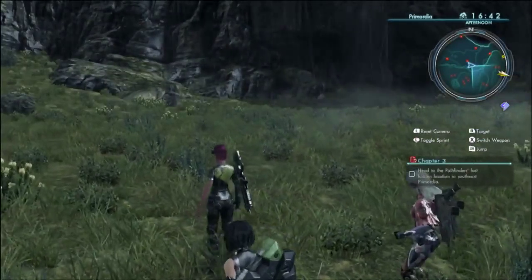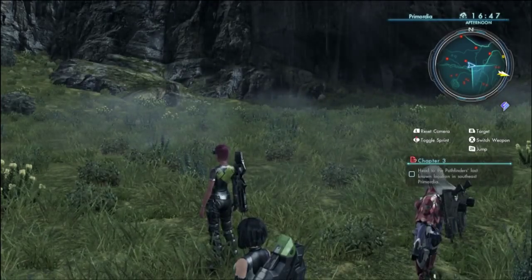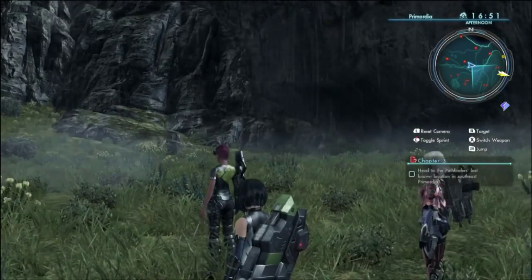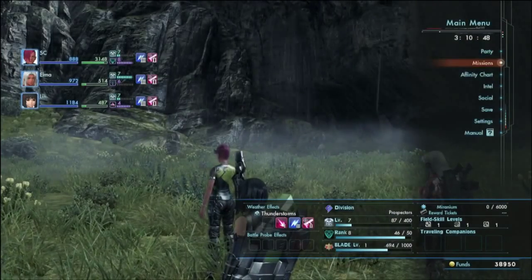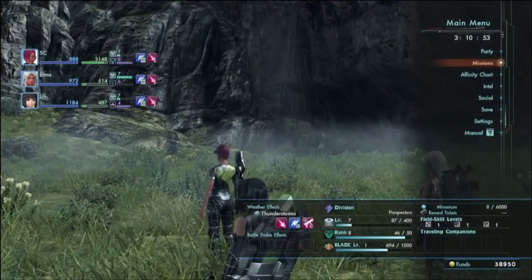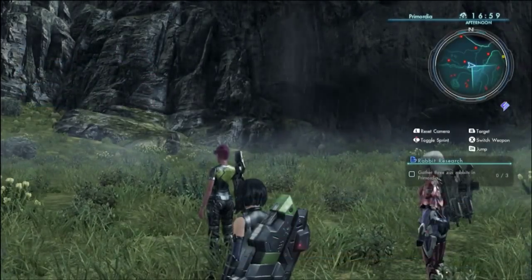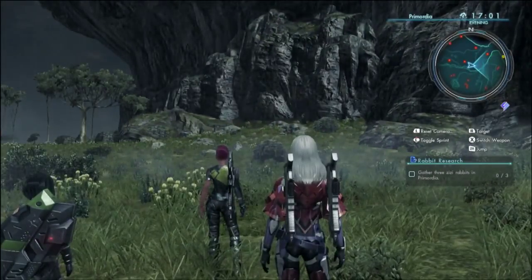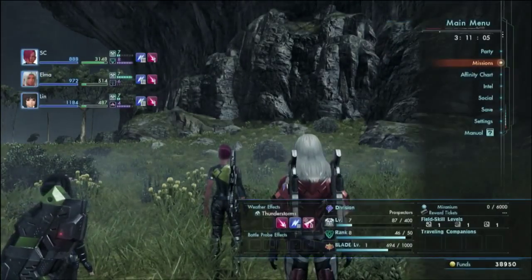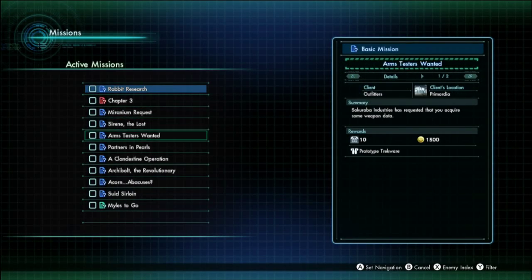We still need to find - hold on a second. Oh, now the thing changed, the mission. Wait, why? Let's select that bunny one again. Oh yeah, I guess we don't actually see that on the map - so that was actually something else, that was just for the quest we just did.